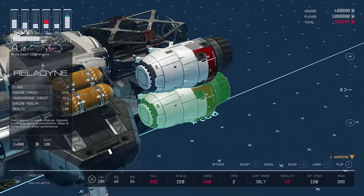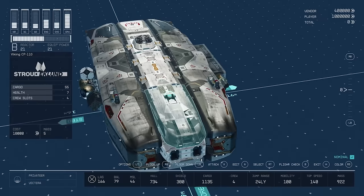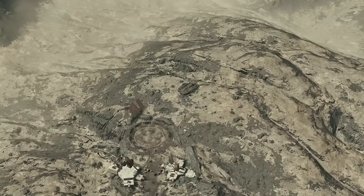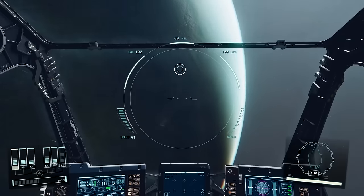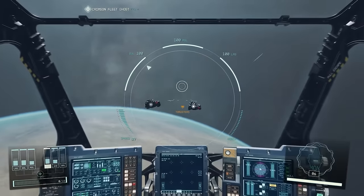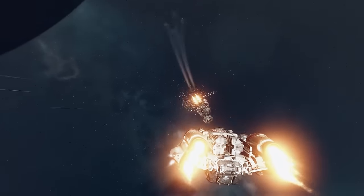In Starfield, players have the exciting opportunity to engage in ship customization, building their own unique spaceship from a wide variety of parts and components. This modular system allows players to mix and match building blocks to create the perfect craft for their interstellar adventures. Ship customization requires careful consideration and planning, as players must balance resources and budgets to create a ship that is both functional and efficient. The choices made in ship design directly impact speed, jump distance, and armor. Players can piece together various sections and rooms serving different functions, such as engines, cockpits, shields, and storage, with each component impacting the ship's stats.